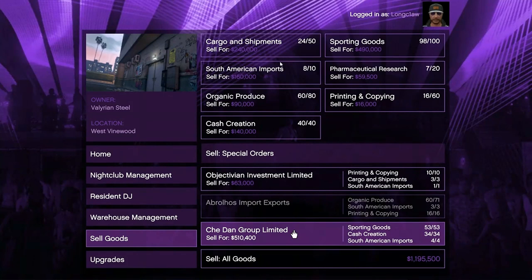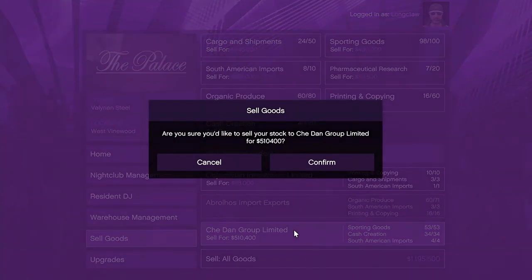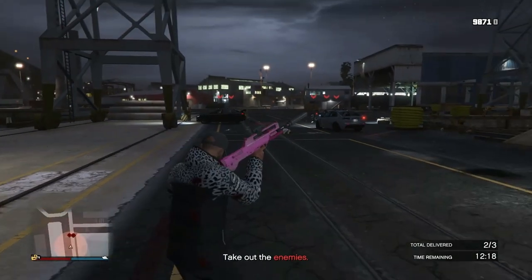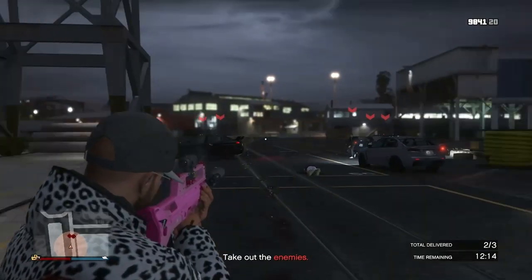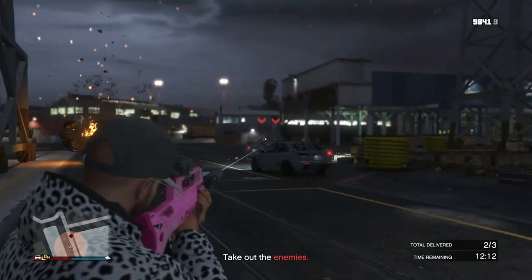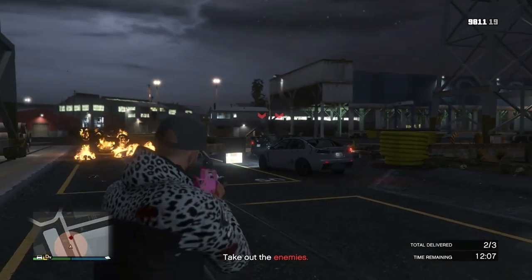The amount you can make from the special orders depends on the stock required, and you can switch your techs around if you need to in order to hurry the process up. You can choose to outrun the rival gangs or take them on if you prefer. In some missions you have to take them on and wipe them out before you can complete the mission — whatever you need to do, just get it sold.